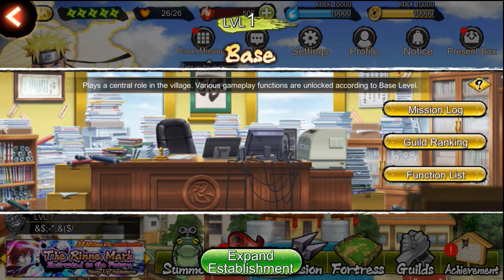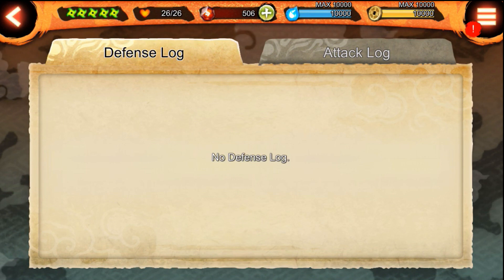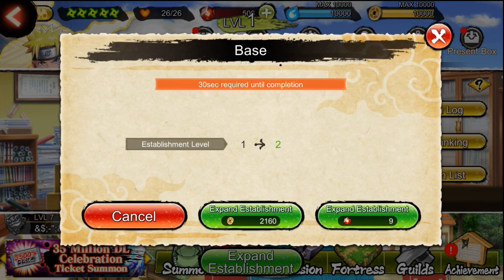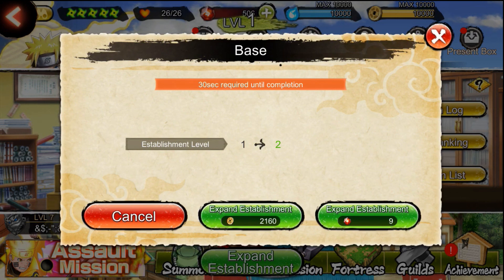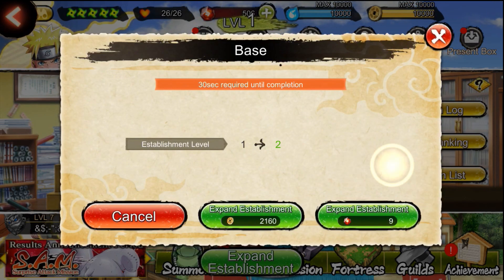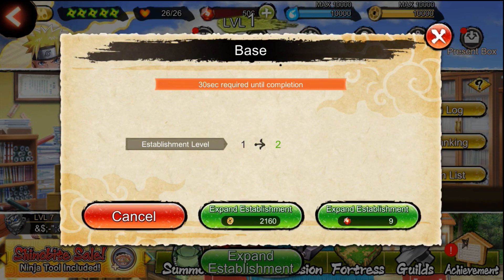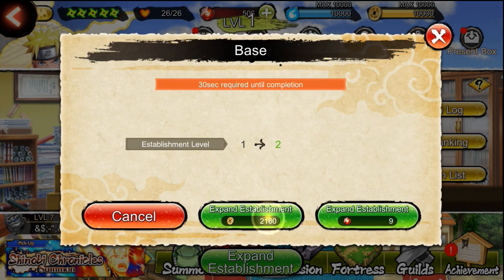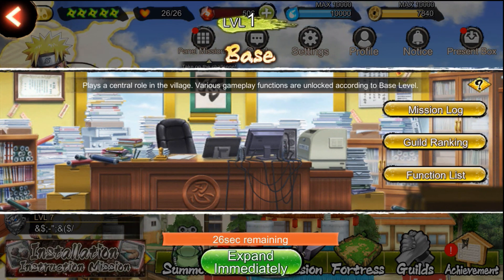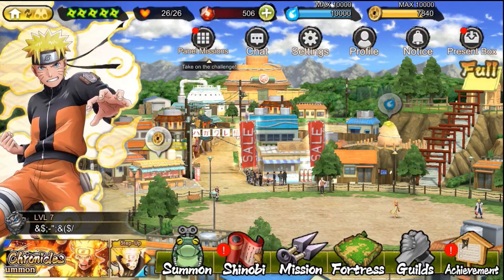In the base, above here, you will see the mission log. If you click on it, you will see the defense log and attack log, where you can see the times your fortress was under attack and replay those missions. What you need to do here is to level up to level 2. I recommend you to spend your Rios — that is the money inside the game — because spending Shinovites is not a good idea. Save your Shinovites only to do summons, to get ninja cards. So I will level up my base to level 2.